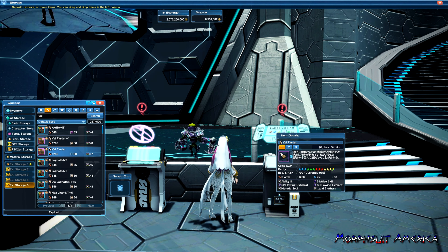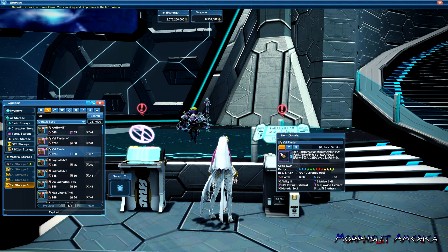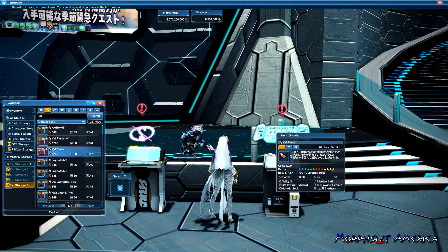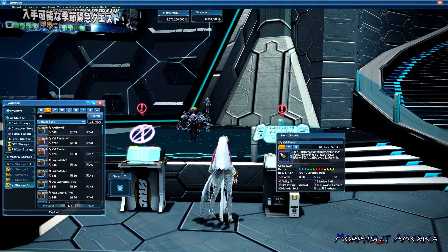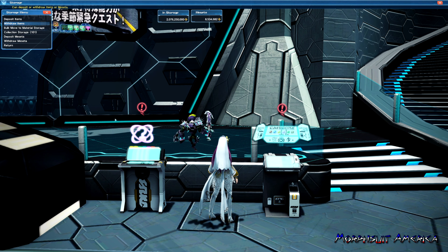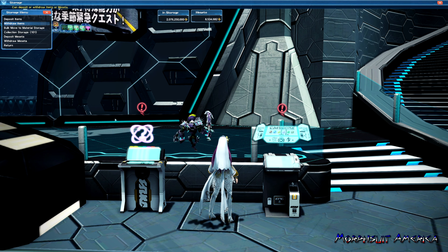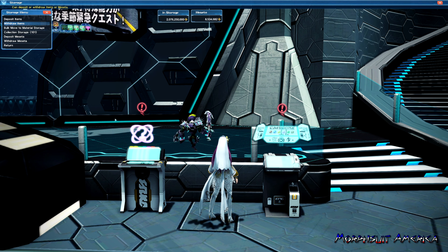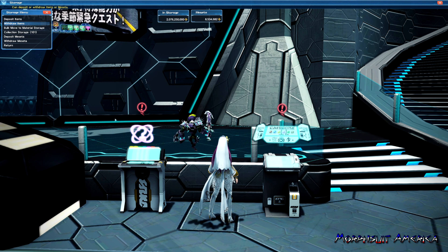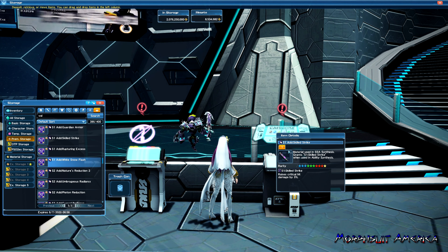If you're wondering what Green Leaf Flash does, it grants a barrier that cuts damage you take by 8% and prevents flinching or being knocked down. The barrier toggles on and off every 20 seconds. You can think of this as the Master Hunter perk or ability from the Hunter Tree. This is very useful if you're not playing as a Hunter when it comes to main or subclass, and this can give you a way to have that ability without actually getting the ring — just by having this ability on your weapon.